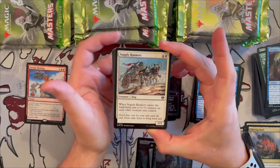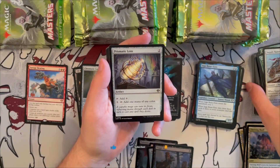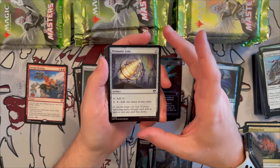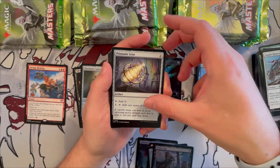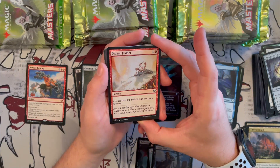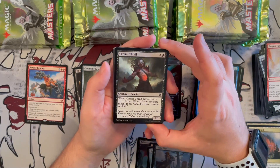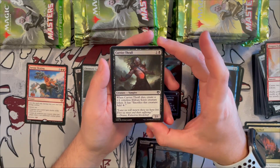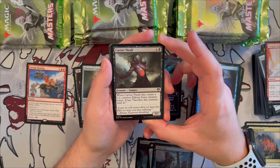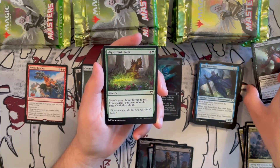Supply Runners — when it enters the battlefield, put a +1/+1 counter on each creature you control. Very good in counter decks. Prismatic Geoscope is an artifact for three generic that taps to add one generic or taps for one generic to add mana of a color. Dragon Fodder creates two 1/1 red goblin tokens. Carrier Thrall — when it dies you create a 1/1 Eldrazi Spawn that adds one mana when sacrificed. It's a 2/1 that creates tokens and ramps — pretty decent.